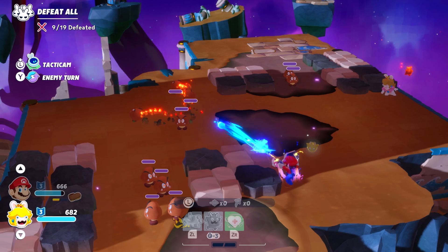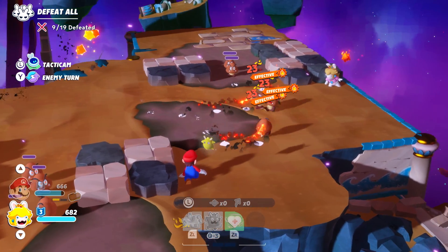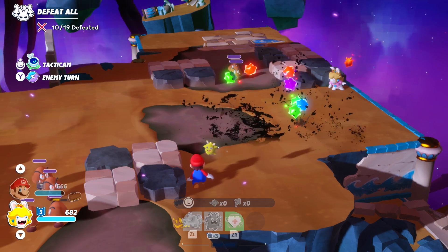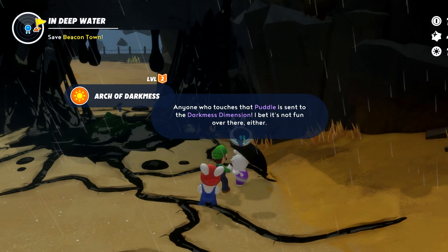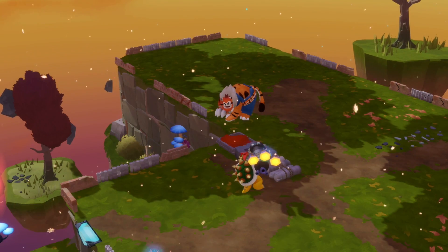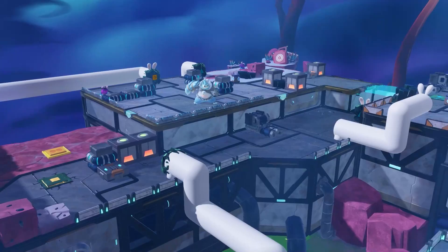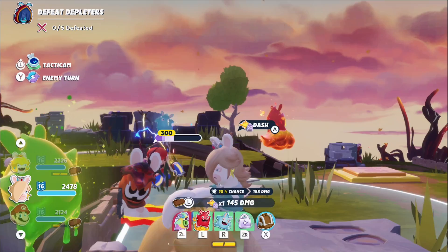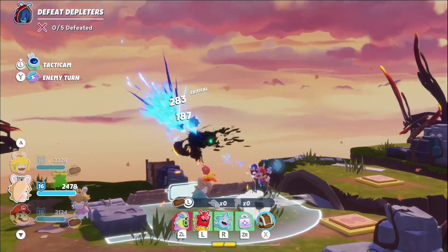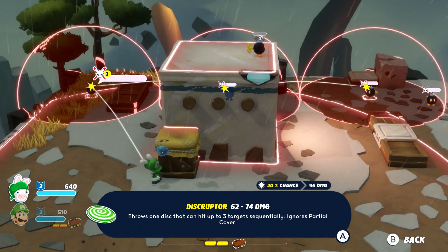Sparks of Hope's development team set out to surprise fans by changing the Kingdom Battle gameplay formula they had already gotten high praise for, and revamping the combat by adding real-time elements and opening up exploration proved to be a risk worth taking. Each of Sparks of Hope's five planets are filled with distinct story missions, side quests, and exciting battles that truly empower players to think differently about turn-based strategy. Mario + Rabbids Sparks of Hope is available now on Nintendo Switch. To learn more about the new game, visit news.ubisoft.com.